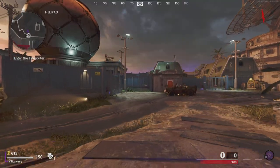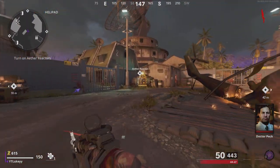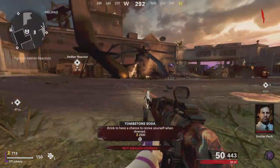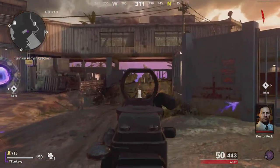So first things first, go ahead and skip the first door if you guys want to. It doesn't matter if you buy it, but it's just quicker if you just skip it by doing the little jump up. And then when you get into the next room after you've gone through the teleporter.